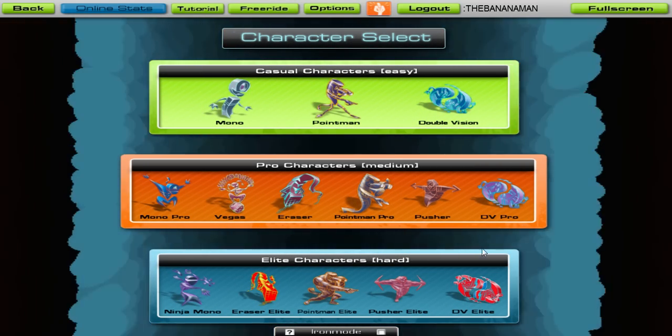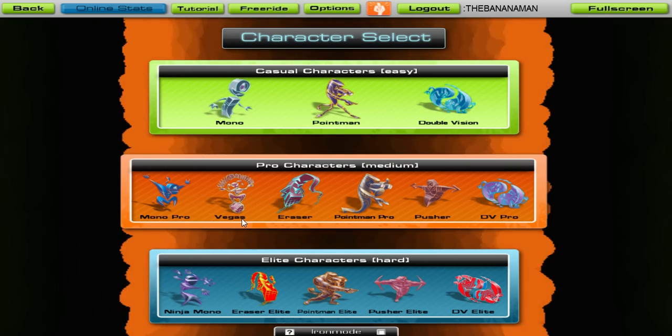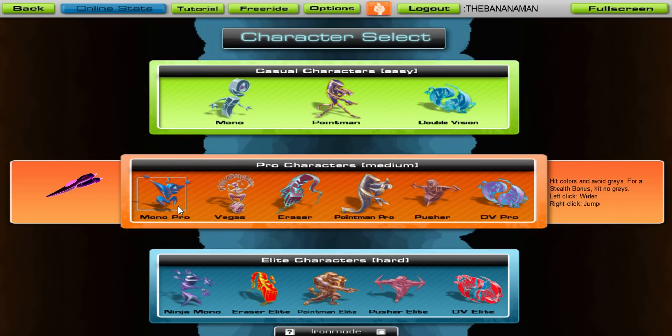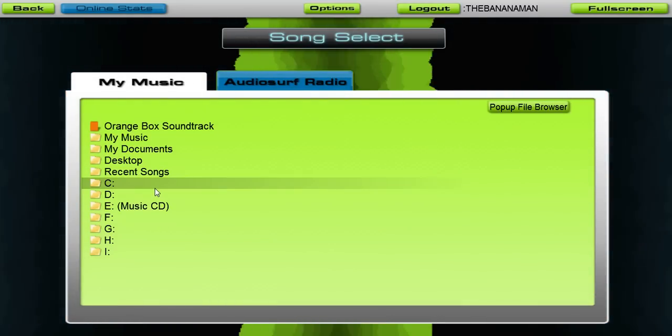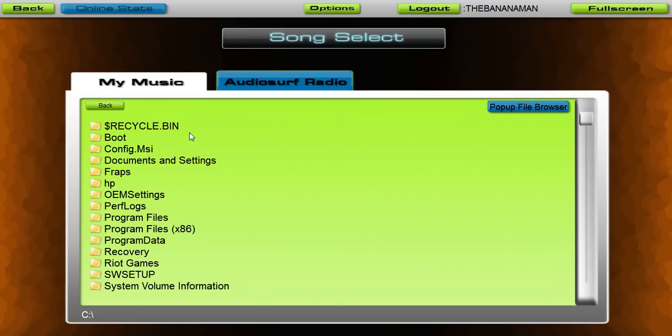Here we are at Character Select. Just to keep it simple for you guys, I think I'm going to pick Mono Pro. We will use the pop-up file browser, which is a lot easier.